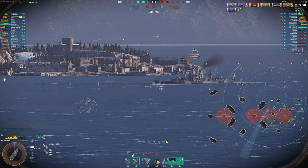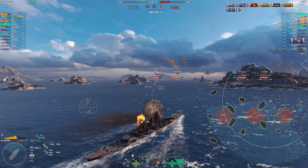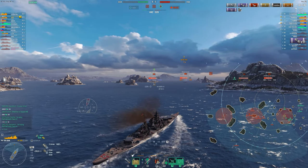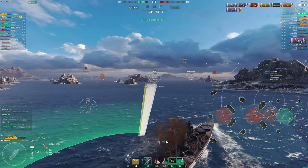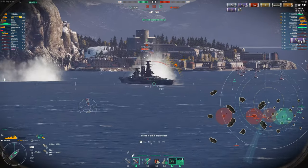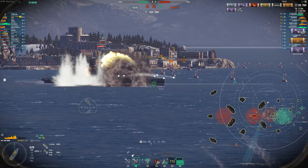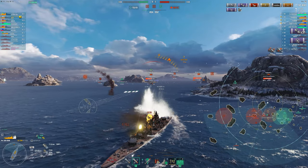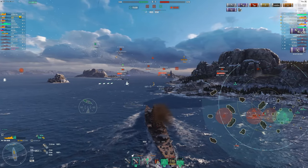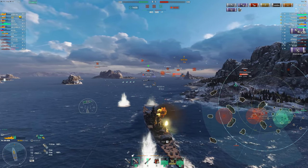Our secondaries, in case you didn't know, all pen 32 millimeters base. So you don't need to take much for captain skills in order to get a really, really good secondary armament. All these shells going out from our secondaries will pen battleship bows and sterns. And if they have weaker armor elsewhere, it will pen that as well, which is really nice. Of course, it'll pen superstructures. And since we don't need to take IFHE for it, we can set fires with those guns as well. As you can see, you can still take some AP pens through your superstructure, but it's actually not too bad. This ship is quite tanky when angled. And the fast reloading 305 millimeter guns are really, really a blast to use.